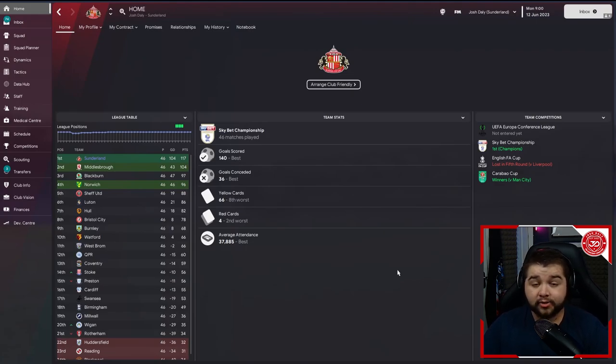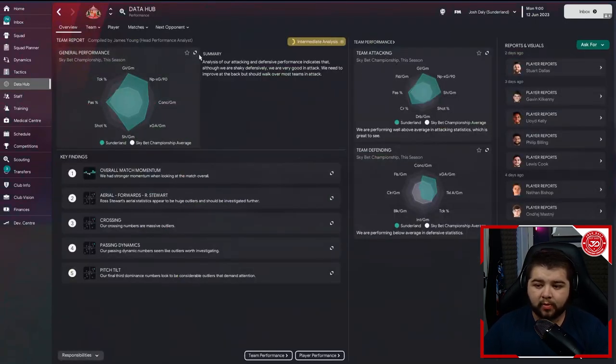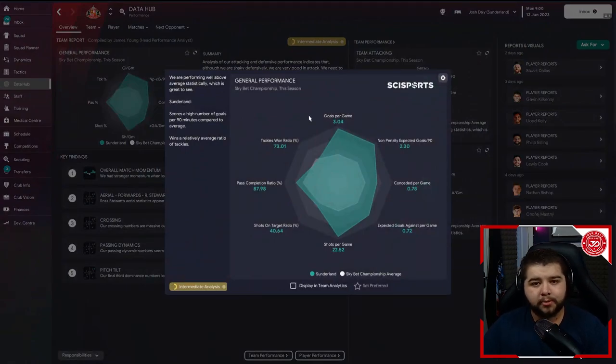We scored 140 goals in the league and only conceded 36, picking up a few bookings but that's expected with a high press style. In terms of the league table, 117 points compared to Middlesbrough with 104 — not even close. Looking at team stats, we featured in five categories: 2.54 points per game, most goals at 140, most shots at 1,036, fewest shots against at 352, and fewest conceded at 36. The data hub shows just over 3 goals per game, conceded at 0.78, and over 22 shots a game.